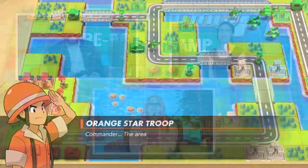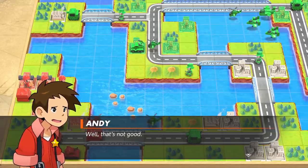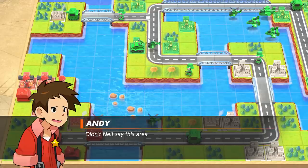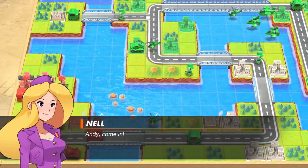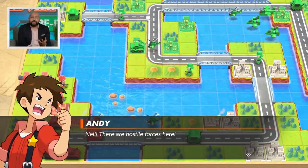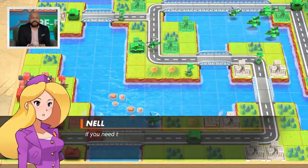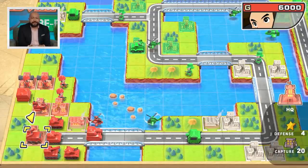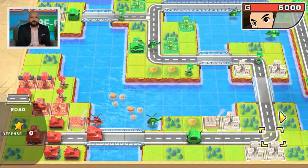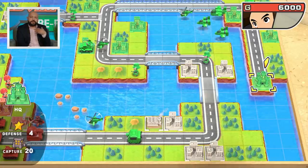Now we're back in. The little animations are so cute — they really do emote very well. In the story we don't know who we're taking on for just a few seconds, but it is Eagle. And Eagle's very, very dangerous because he's extremely good with his air units. As you can see, the map is quite a bit bigger now, and I still want to capture this headquarters here.